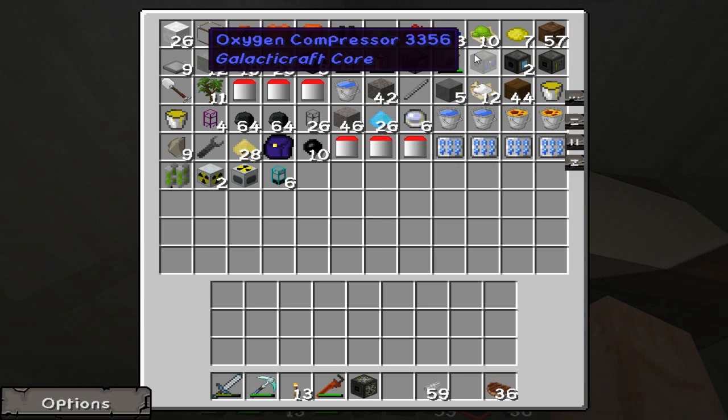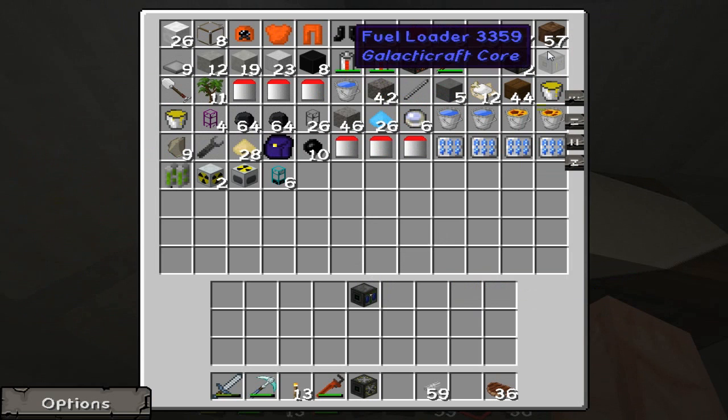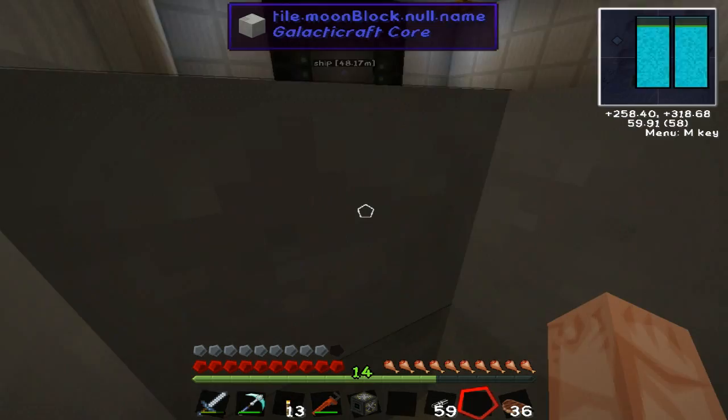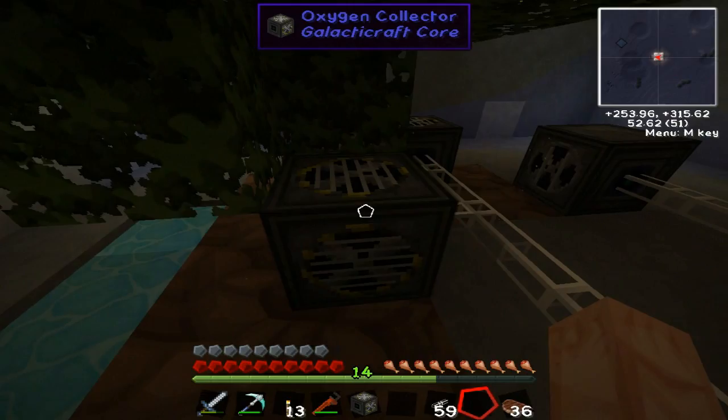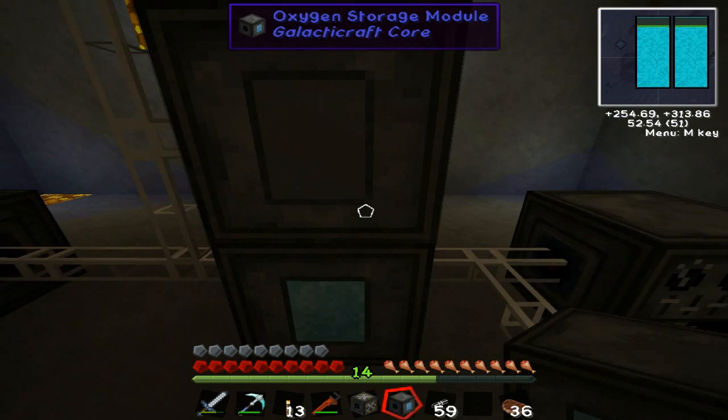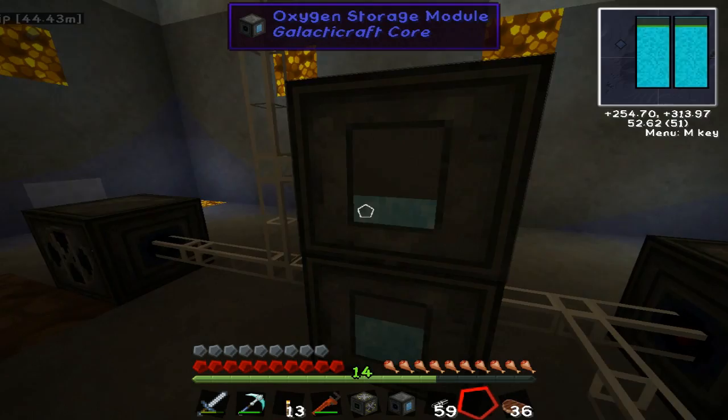I'm going to finish my room. I need an oxygen compressor, a fuel loader for later, and a couple more oxygen storage units. I need more batteries — they are very important. There are a lot more oxygen collectors now, filled with batteries, but these batteries aren't going to last too long. I'm going to stack a few more collectors here. It's collecting more now — that's enough for here.